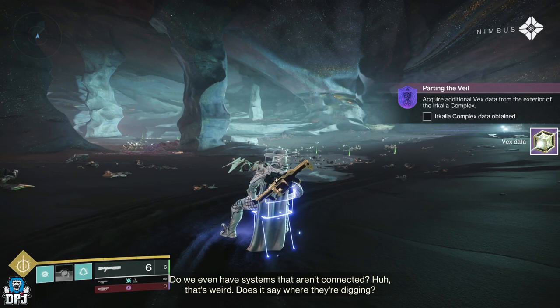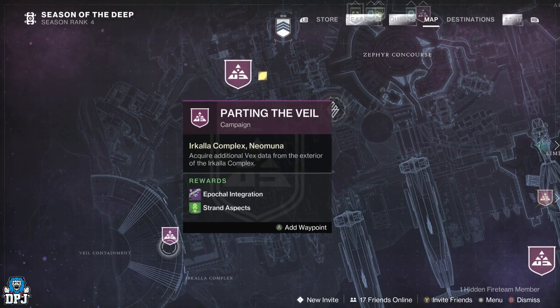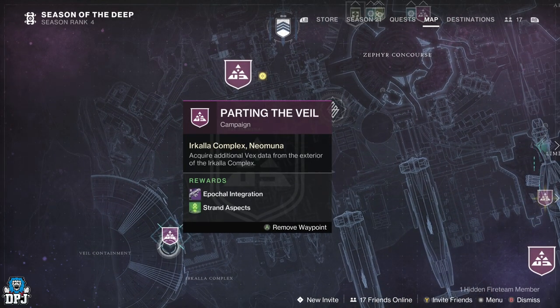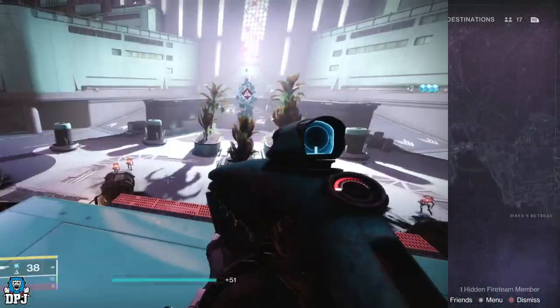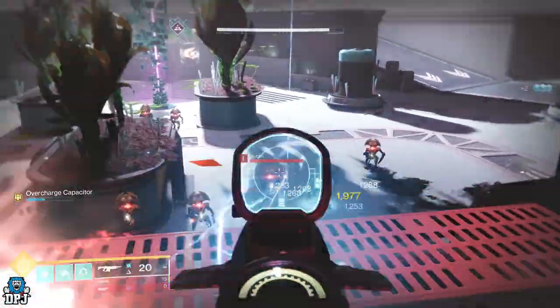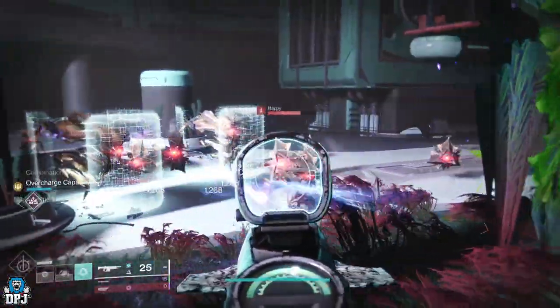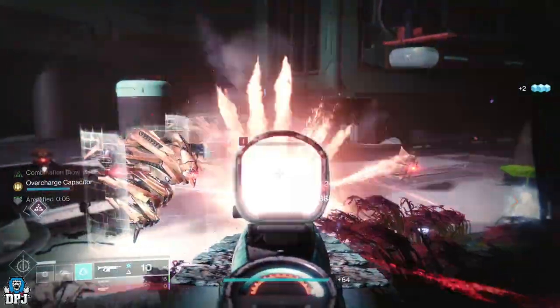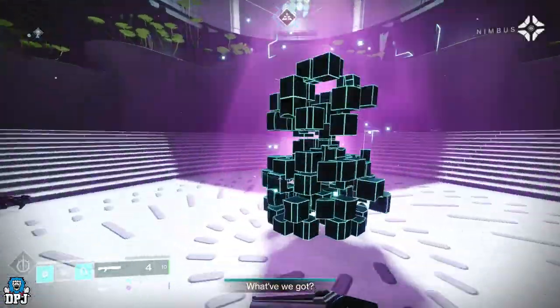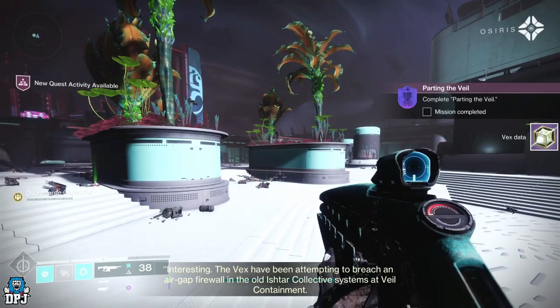Your next step is called Parting the Veil. You now have to acquire additional Vex data from the Ikala Complex. Mark this on your map by tracking the quest and then head over there. Once here, it's basically a rinse and repeat of the last step, though this time the Vex are a little bit bigger. Again, 3 or 4 waves of Vex, take out 3 Harpies, and you are done — collect that data.